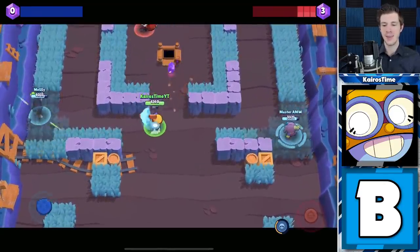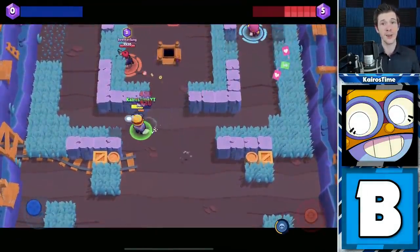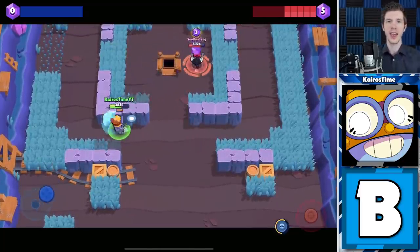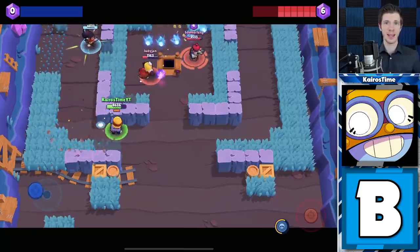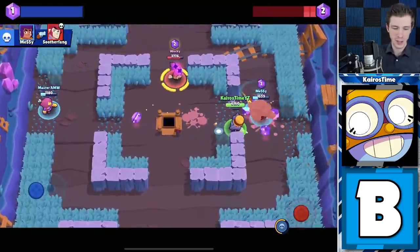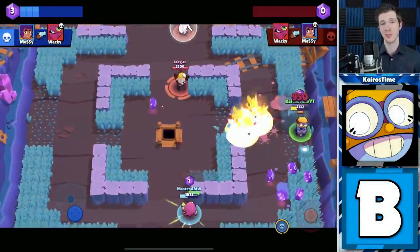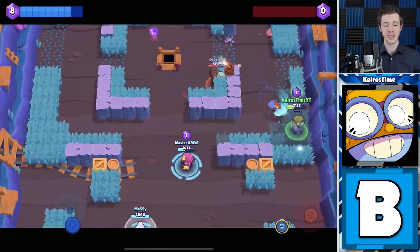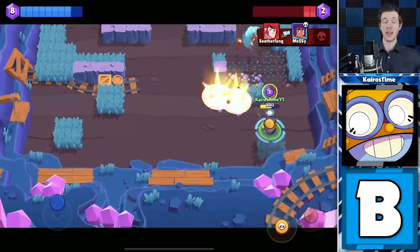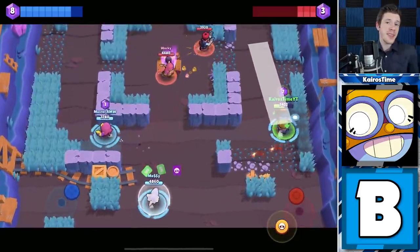As an aggro Brawler he doesn't have the burst potential to keep people pushed back, but he has really massive area denial which allows him to be a gem carrier. Even if you're far away from the gem mine, you can attack there and players have to wait — they can't just dodge it like a Penny shot and get right back in. His high HP and survivability are really important as a gem carrier, and his super is excellent for defending yourself, killing an enemy gem carrier, running away, or grabbing extra gems. There are better options even for gem carrier — obviously just go with Pam — but he is an okay option.